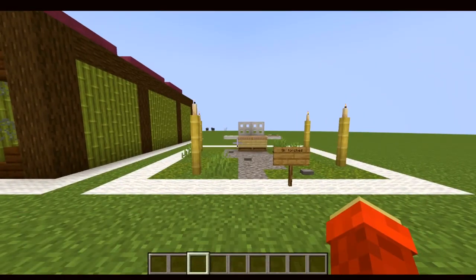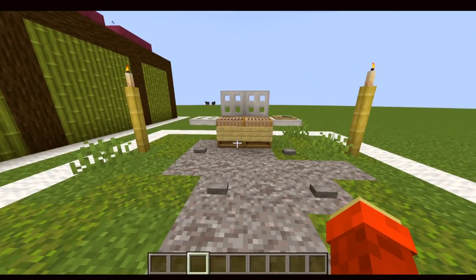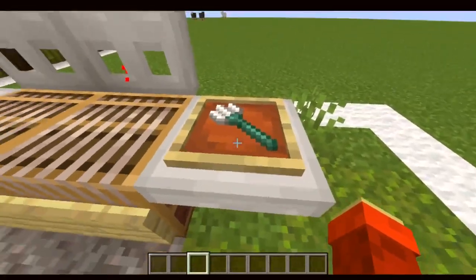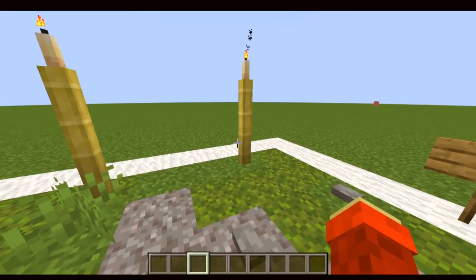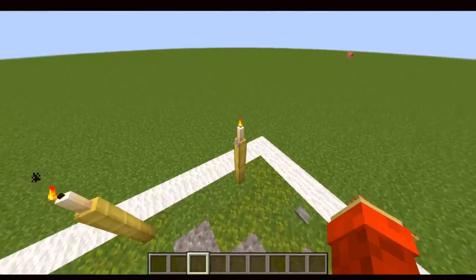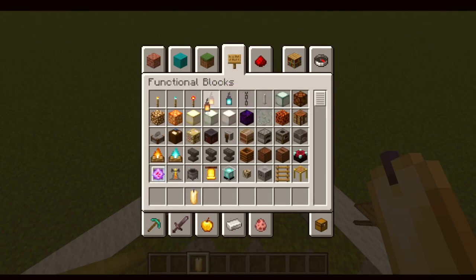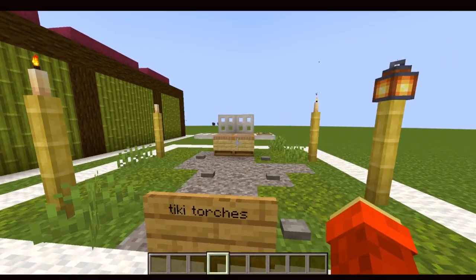This next simple scenery build hack is a barbecue scene. This is the barbecue, and this is the spatula to flip burgers. At barbecues there are always tiki torches with bamboo and a light at the top. For the light, you can use a candle, or alternatively a lantern as a light-top tiki torch.